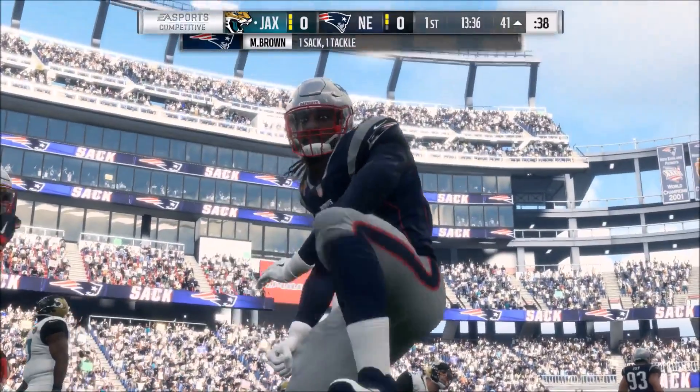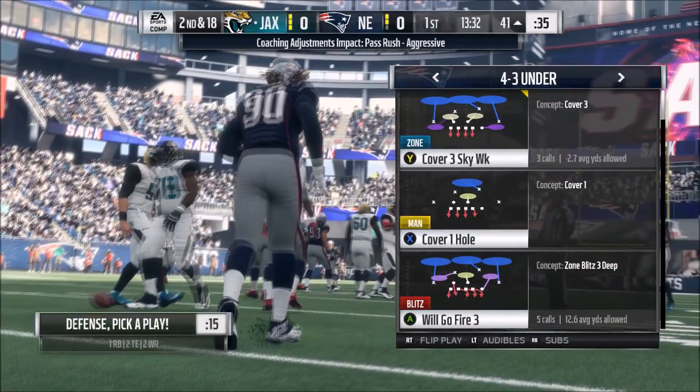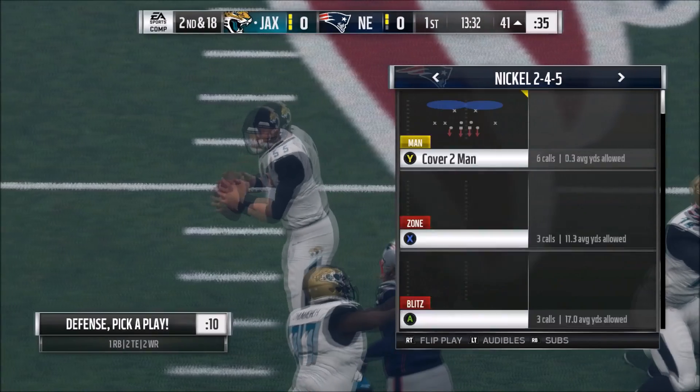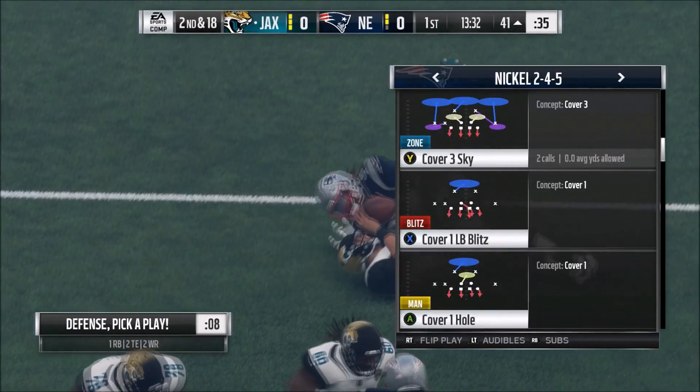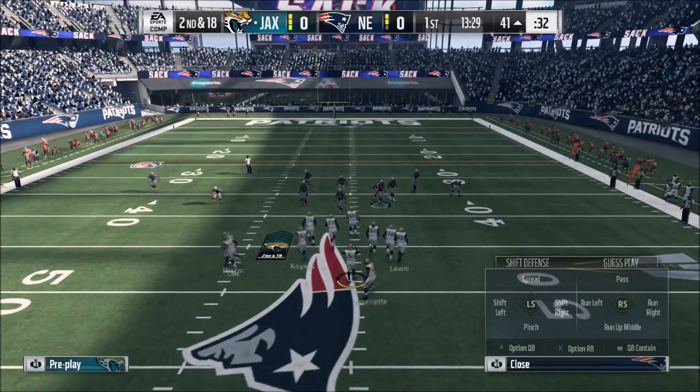You see here the defensive tackle block shed right up the middle. Typically when you get block sheds in the pass rush game it's usually from your defensive end, not always from your defensive tackle. But if you're using pass rush aggressive and you're pass committing, you're increasing the likelihood that one of your guys is going to come free almost instantly.